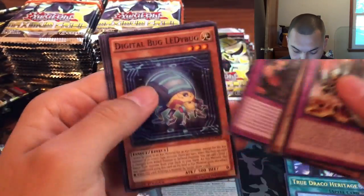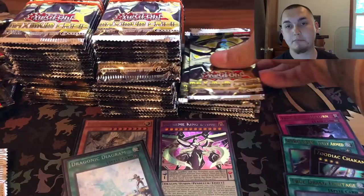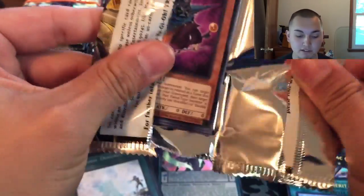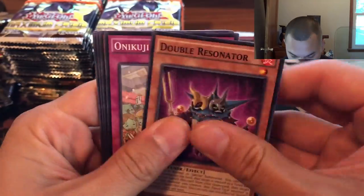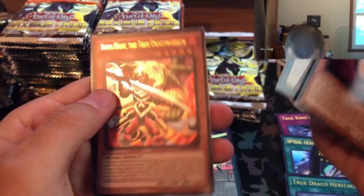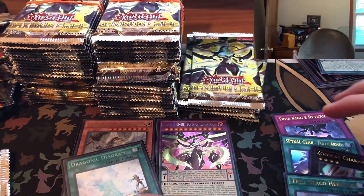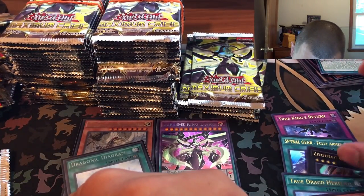Let me know if Yugioh does something similar — if a shop does trade-ins of bulk for booster boxes — because the bulk is out of control in this house. My desk where I do all our filming is just covered. If you guys know of any shops or places that do that, I don't mind packaging it up and mailing it in, as long as I can get it out of the way. Oof — Draco Warrior! We are just piling up these ultras — one, two, three, four, five, six, seven, eight. That's about right for where we are.